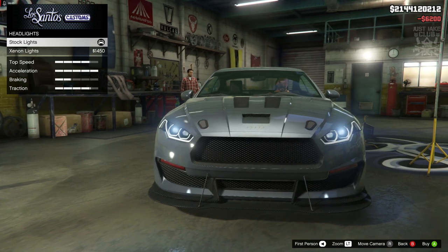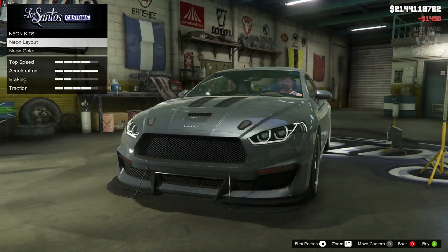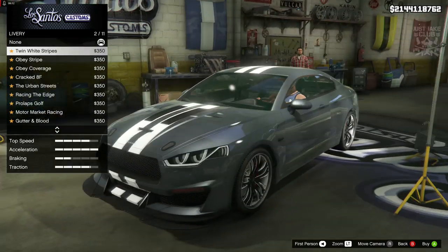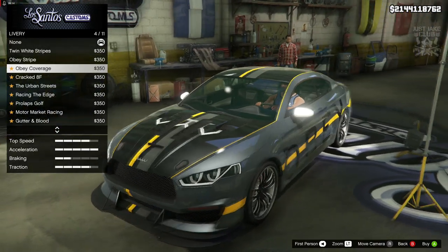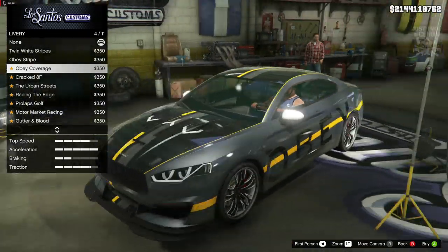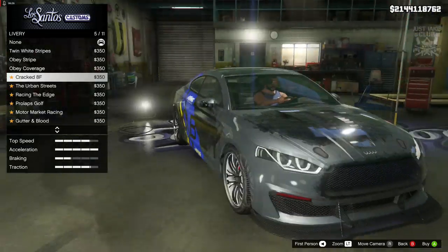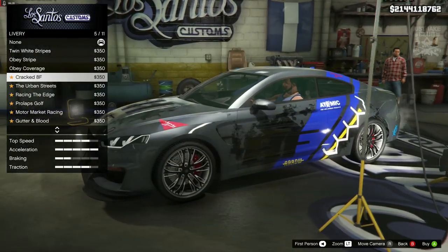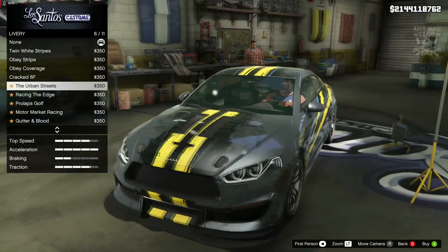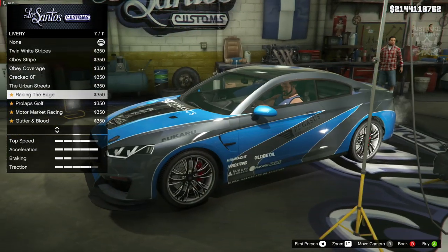We're going to skip the horn. For headlights we're going to go with the xenon headlights, and we're going to skip a neon kit. For liveries, we've got the twin stripe, the Obey, the Obey coverage — that actually looks quite cool, not usually my sort of thing but it looks really cool — and the cracked AF, that looks pretty sweet. Urban streets looks nice too — there are some cool liveries for this vehicle.